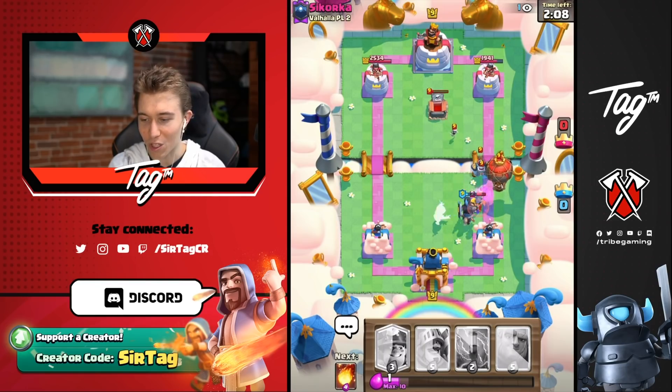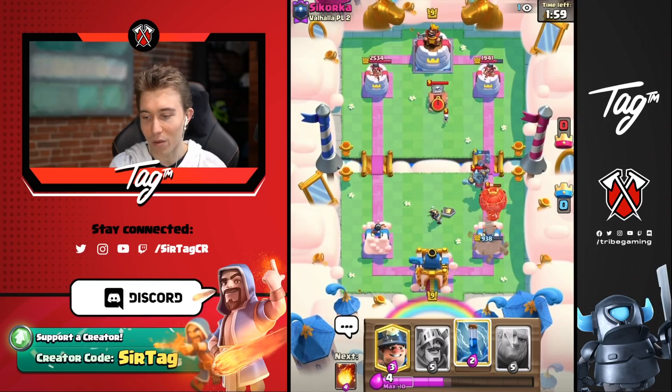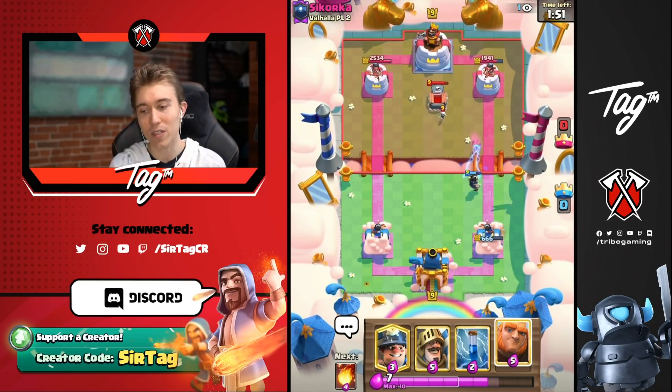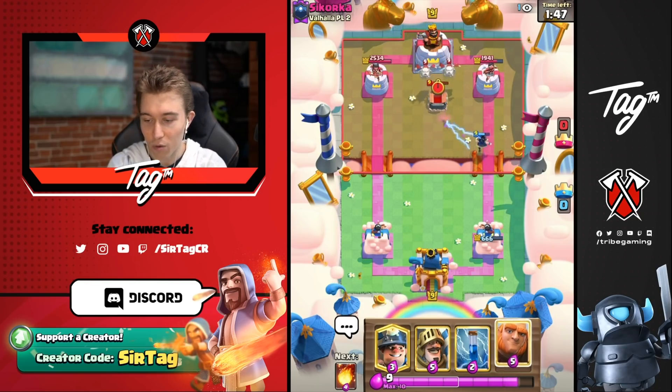We go in with dark prince and electro wizard to shut down the balloon. The balloon will get two hits on the tower, but as long as the electro wizard stuns it, we won't lose the entire tower. We can't stop the second hit but we can stop the third, so we're not going to zap — it won't give us anything. We want to make sure the tombstone is out of cycle, because when it's out of cycle he has no barbarians, then we go for prince, giant, and take that tower.